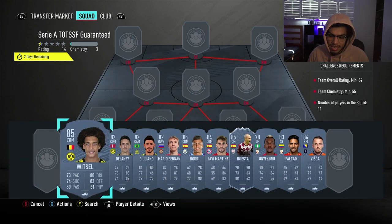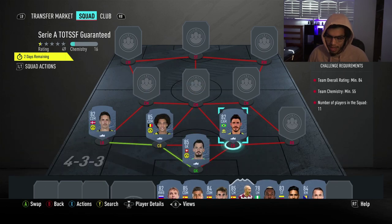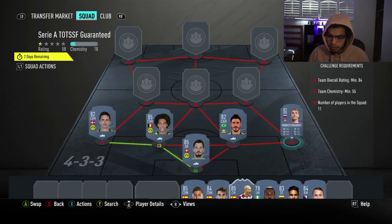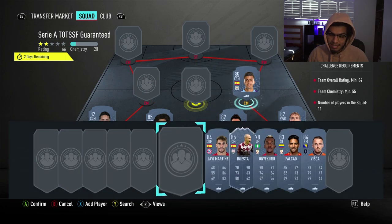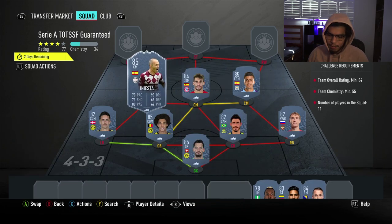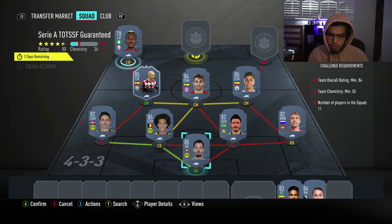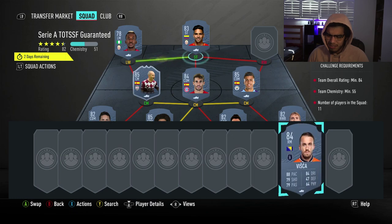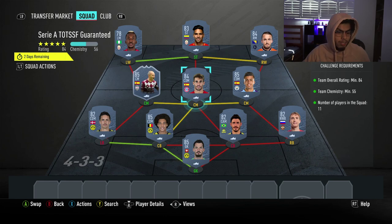We're going to go for Berkey, Vidcel, and Delaney to start off with. Juliano at right center-back — nice three strong links there, gets us a lot of the chemistry we need. We're going to go for Mario Fernandez at right-back with Rodri and Javi Martinez at center-center mid, with Iniesta in-form at left center-mid — a full Spanish midfield. We're going to go for Anye Kuru and Falcao at the striker spots, and the right wing is going to be Vizca as well. That's going to be the SBC complete at 55 chemistry, no position modifiers needed.